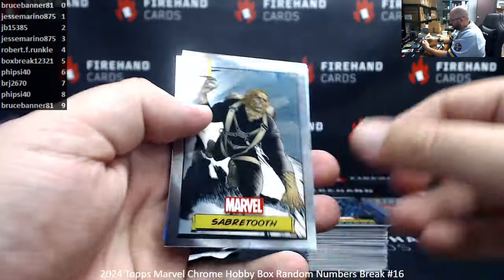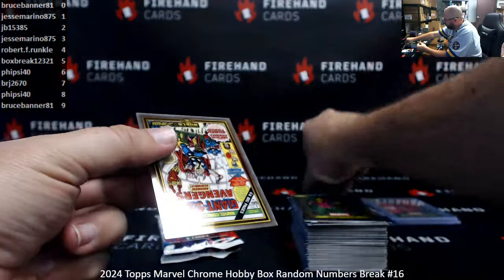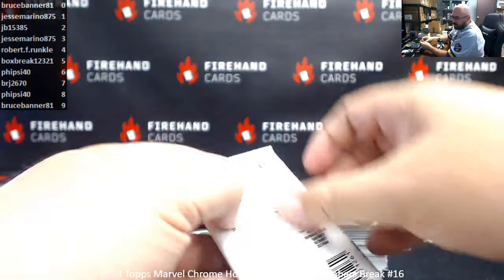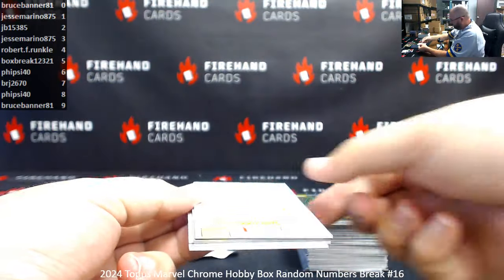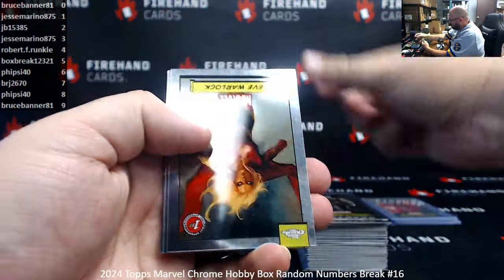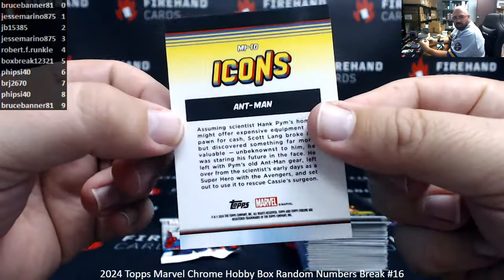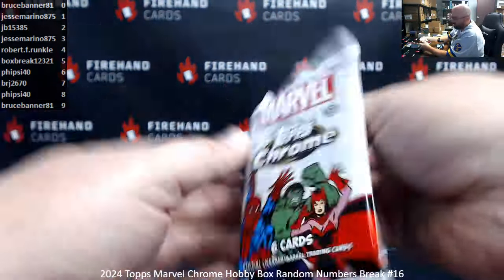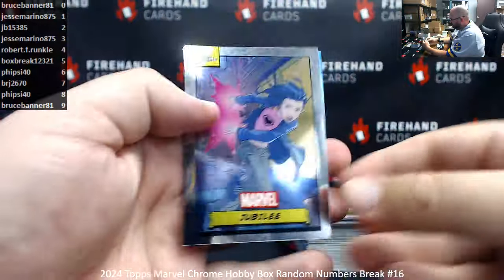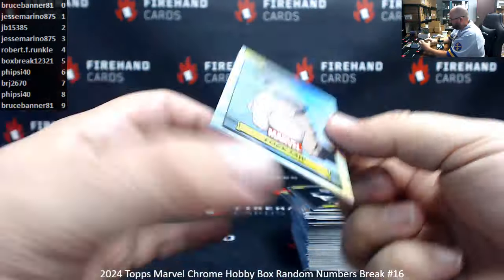Mr. Sinister. Sabretooth. Kraven the Hunter. Annihilus. Iceman. Refractors. Card 84. Giant Size Avengers. Card number three. Captain Britain. Thor. Eve Warlock. Iceman. Sunfire. And Ant-Man Icons. Card number ten. Colossus. Jubilee. Nova. Black Panther. Kingpin. And Refractor Lockjaw. Card number 133.